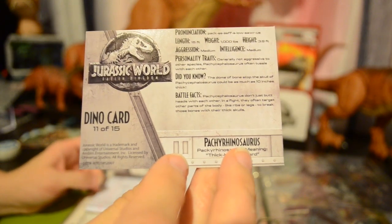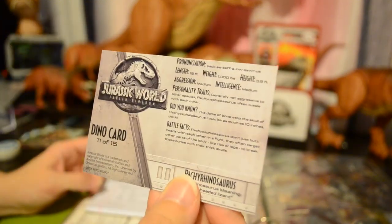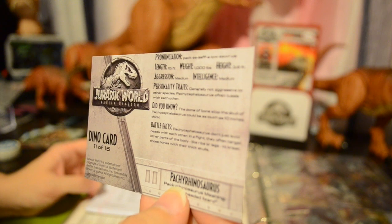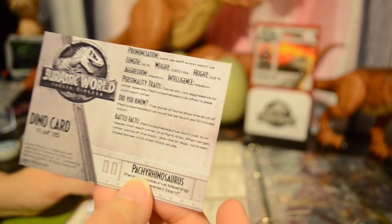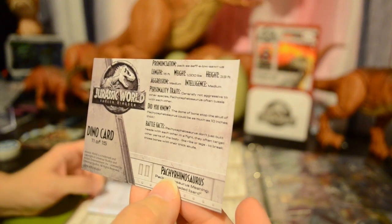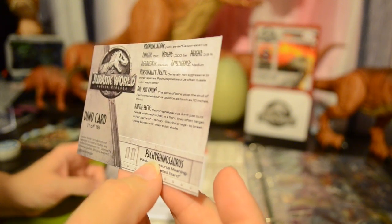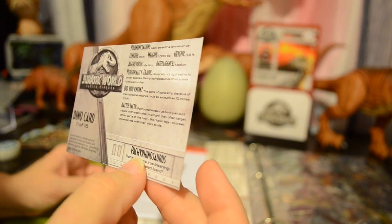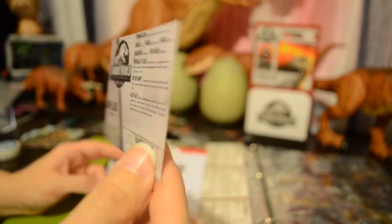Here's number 11 of 15, the dino card. You can see it has the pronunciation of the dinosaur's name — this is Pachycephalosaurus. It has the length, weight, height, aggression level, intelligence, traits, did-you-know, and battle facts. For example, it says Pachycephalosaurus don't just butt heads with each other — in a fight they often target other parts of the body like ribs and legs to break those bones with their thick skulls. Pretty vicious fighters from what that says.